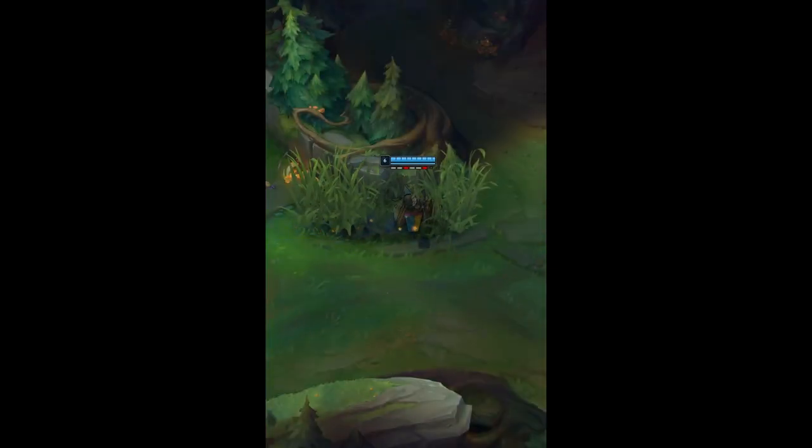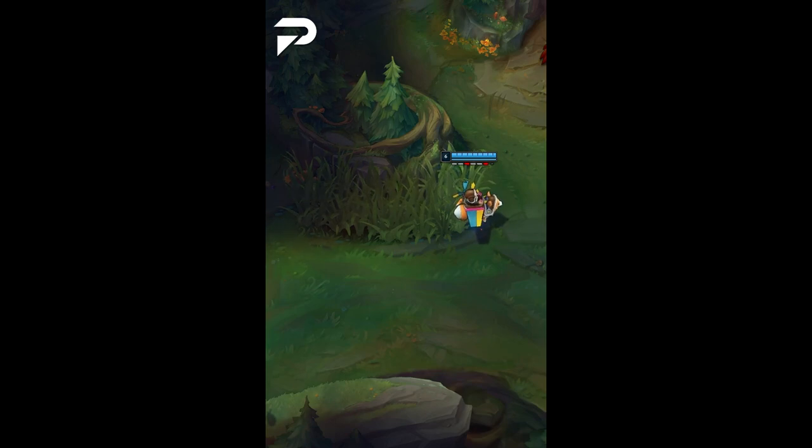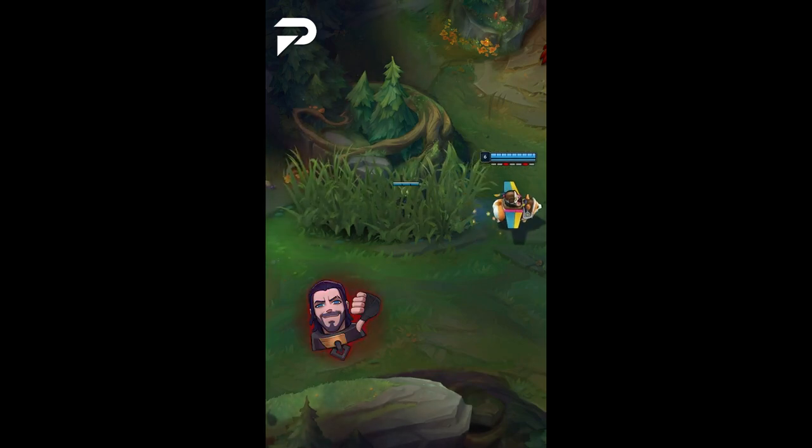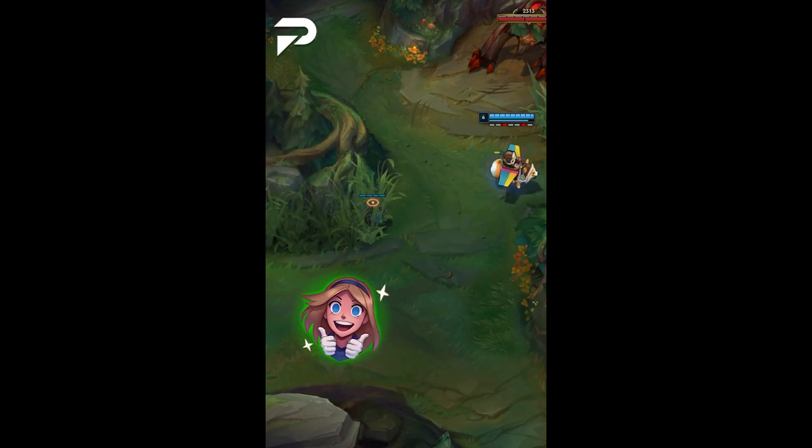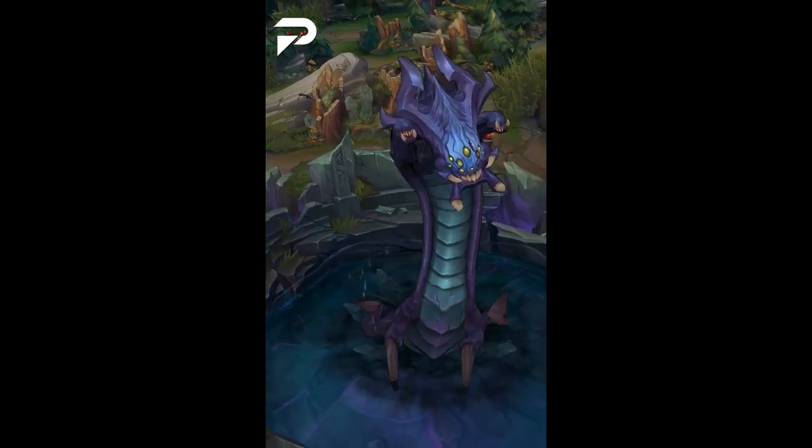The first ward spot we'll be talking about is next to red buff. It works on both sides of the map, but what matters most is your ward's placement — always place wards on the far side closer to the red buff in order to maximize the vision.